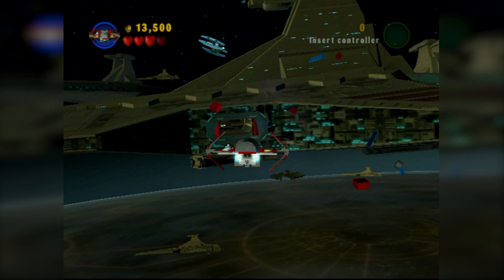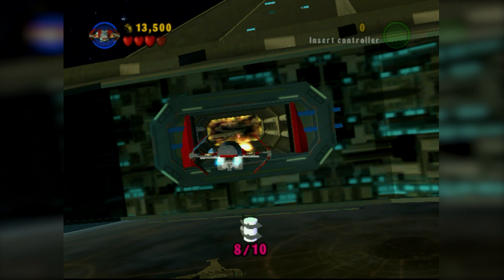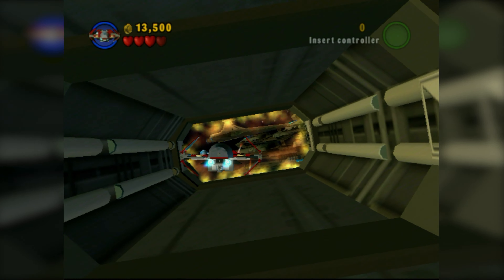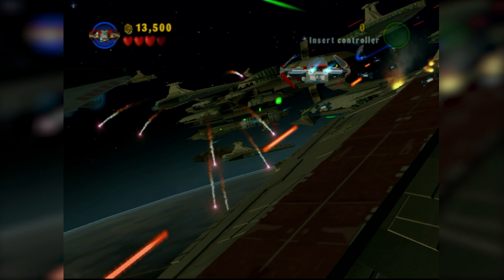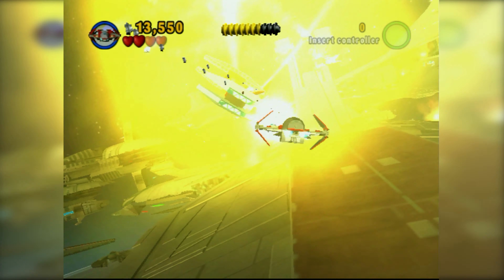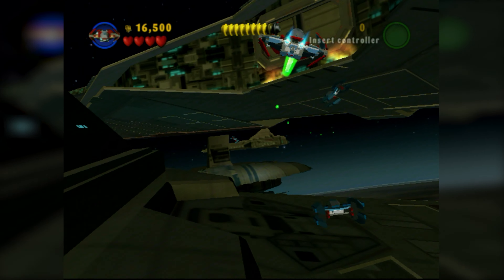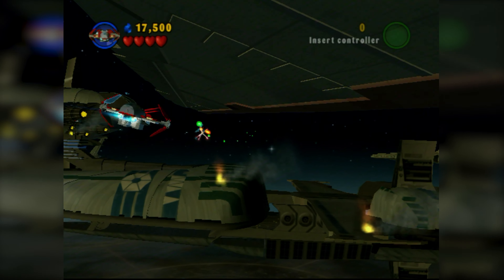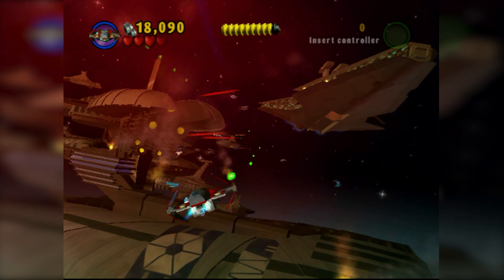That pretty much leaked. I think they're going to combine this Battle of Coruscant level and the next level into one big level in the Skywalker Saga. Of course it won't be the same — they're redoing everything from scratch. The framerate just dropped a little bit — a lot of explosions, my Xbox couldn't handle it. On the left there is actually where the red brick would be, but no red bricks in this game. This game predates red bricks — that's how old this is.